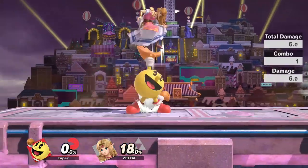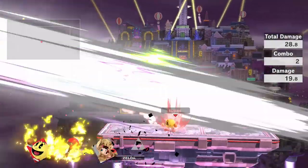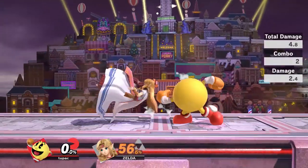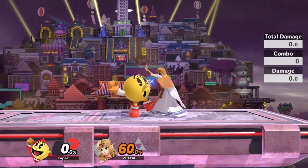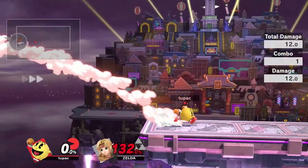Pac-Man's aerials are a different story. Nair and fair are both absurdly fast, lead into combos, and can be safe on shield — fair in particular launches at a ridiculously unfair angle that can create tech chases and lead into massive punishes if your opponent misses the tech. These moves can both combo into each other, into grab and other aerials, and fair in particular can lead to up air jab-lock combos or literally anything if they miss the tech. These are your two main moves for spacing at close range. Bair is decent as well but not really safe, still worth looking into though especially at kill percent.